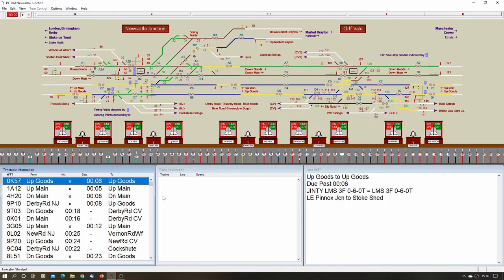It was released on the 26th of April 2022, so early this year. The timetable supplied is based on early 1950s, so there's plenty of action and traffic. I've only had a quick run through for about an hour and a half and it was quite demanding. If you've not played heritage ones before, I would not recommend this one unless you're a glutton for punishment. We're controlling two signal boxes: Newcastle Junction and Cliff Vale.